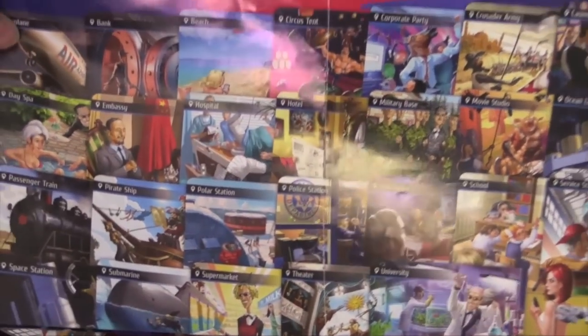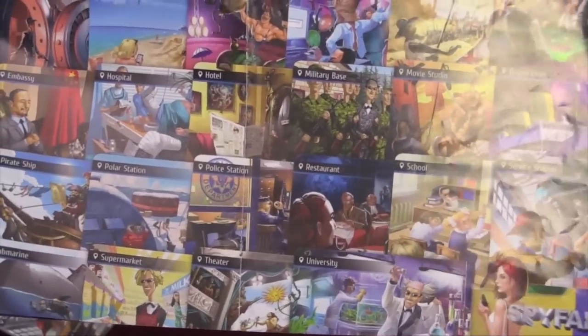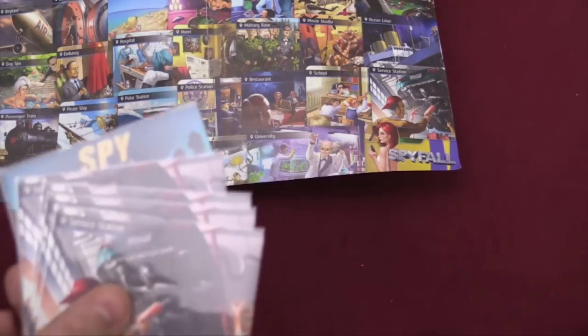If the spy figures out where they are, they can stop the game at any point and say, 'We're at the service station.' If correct, the spy gets two points. If incorrect, the players win. The players can also stop the game at any point to say, 'Bob's the spy.' It has to be unanimous, but if everybody agrees, we reveal Bob. If he's not the spy, the spy gets points. If he is the spy, the players get points.